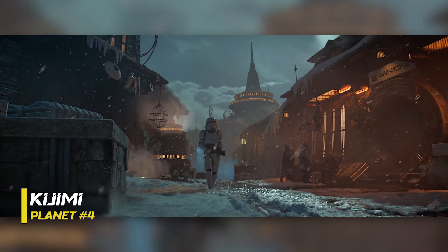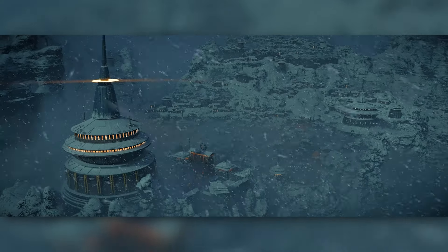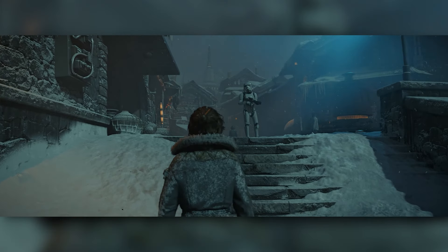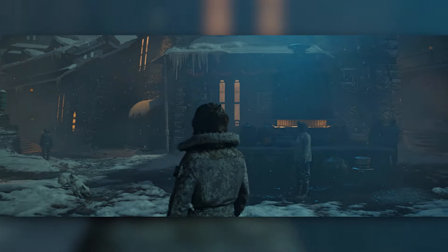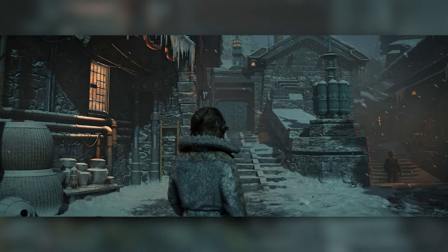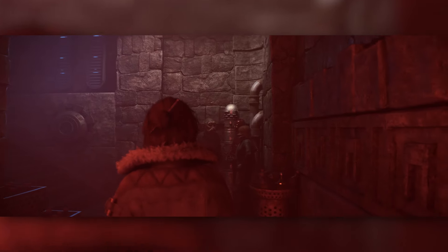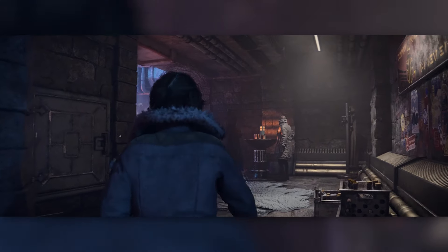Next on the list is Kijimi, the mountainous icy planet we saw in The Rise of Skywalker, which obviously had a lot of crime going on too — albeit set long after the events of this game. The Ashiga Clan, a new crime syndicate created specifically for this game, is based on Kijimi, so it'll most likely be heavily occupied by them, plus probably the Empire as well. From what we've seen both in the movie and in gameplay, it has a very close-quarters urban feel with hidden dark alleyways and rooftop sections — a nice change of pace from the more open planets.